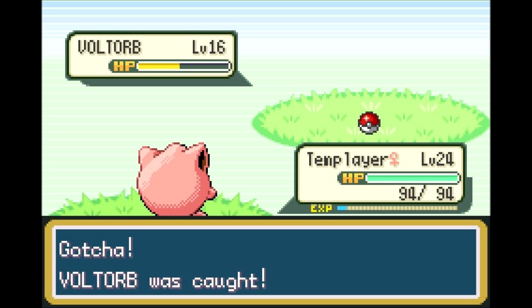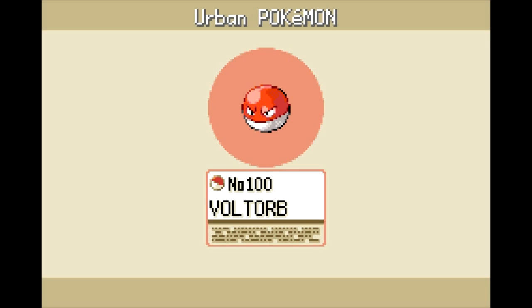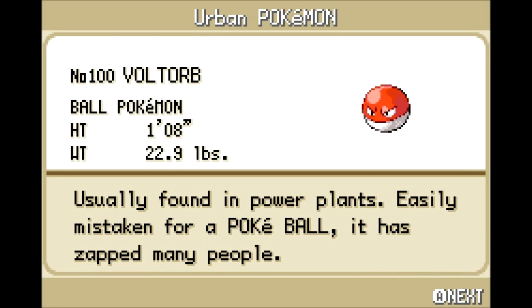That puts me at 12 or 13 catches and I haven't missed one yet. I did get Voltorb. It's an unusual Pokemon because it looks like a Pokeball — it's about a foot and a half tall, or just under half a meter, and weighs about 10 kilograms or 23 pounds. Usually found in power plants, easily mistaken for a Pokeball, and it has zapped many people. It also explodes all the time.